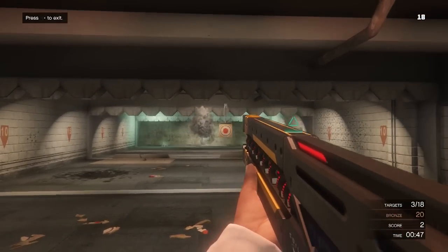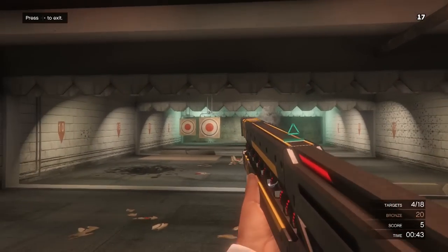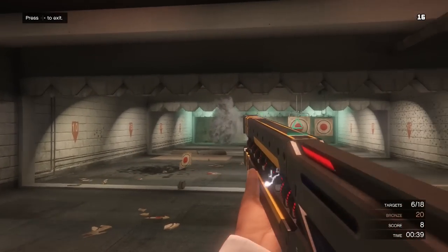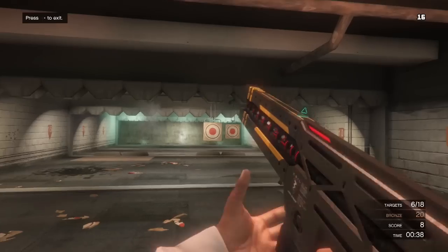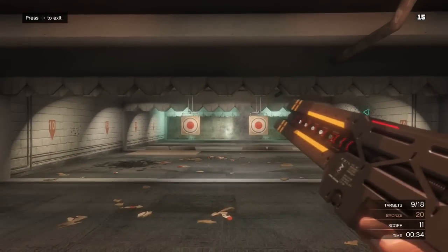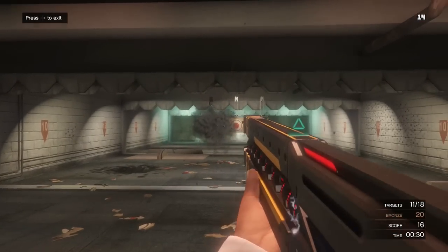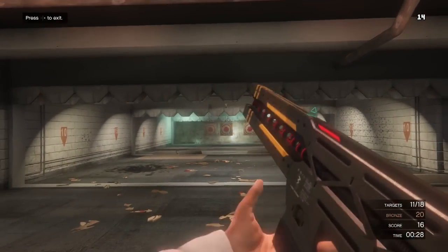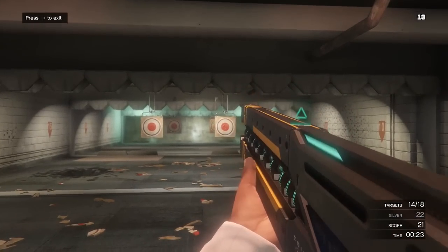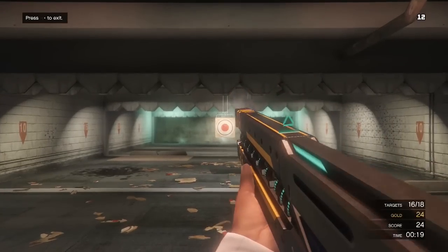The railgun is brand new and exclusive to next-gen GTA 5, and this thing is really freaking cool. To access it — I'm not sure yet if this gun appears in GTA Online — but in single player, go over to any of the shooting ranges. This may work in online as well, you guys will have to try it and let me know in the comments. Just go to any gun store shooting range and you should be able to pull up the railgun as a bonus weapon when you're in the firing range.